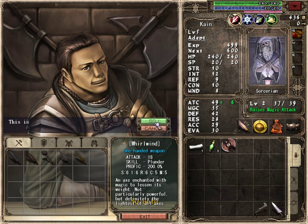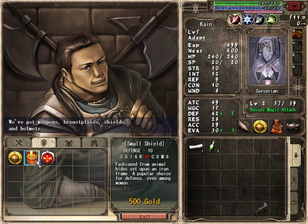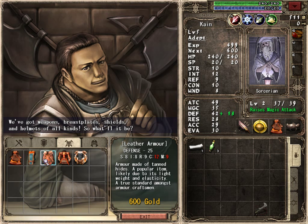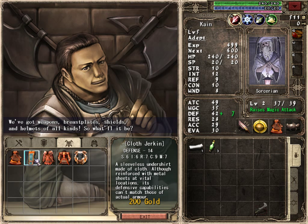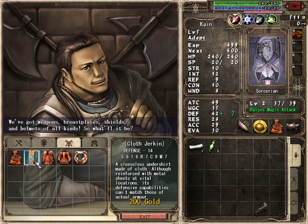May as well just sell the old whirlwind and the dagger. We have no use for them now. We can't upgrade our shield. We may take the cloth jerkin — it'll be a bit better. In fact, it's twice as good as the robe. Sleeveless undershirt made of cloth, although reinforced with metal sheets into our locations, as defensive capabilities can't match those of actual armour.